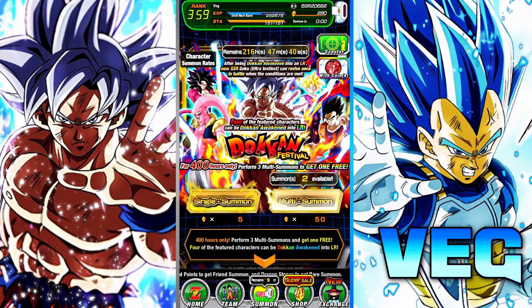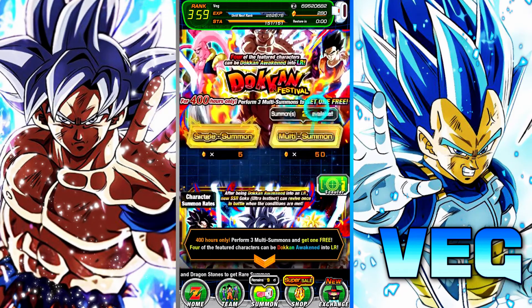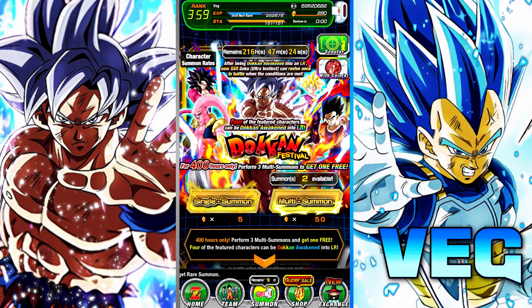DOKON 6th Anniversary! We're here for more summons. My plan for the summons on this banner goes as follows: I'm going to use 250 stones on UI Goku's banner in this video, and then I plan to do an equivalent of that on Vegeta's banner. Hopefully that'll be the end of my summons, but we'll see how that ends up working out. I'll also concede that 50 of these stones are paid — the rest are the usual free-to-play, though.